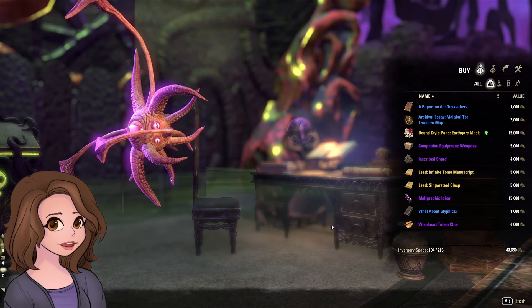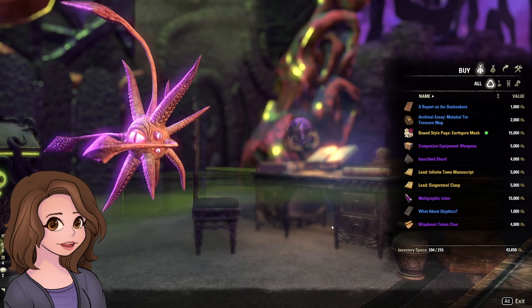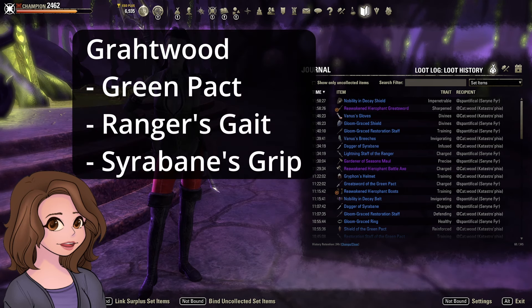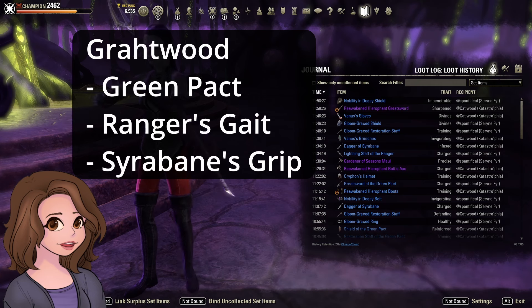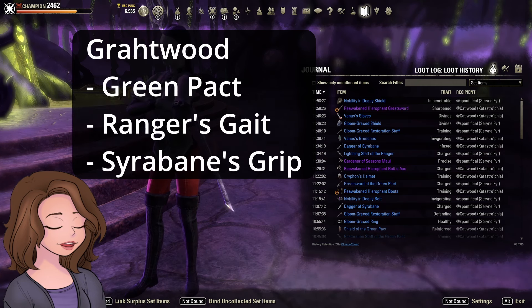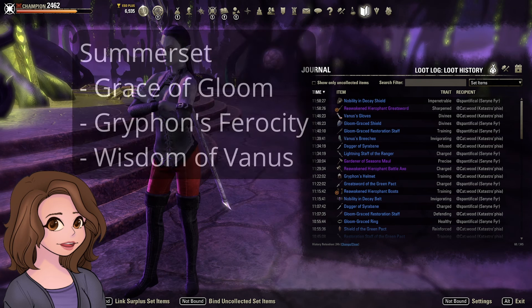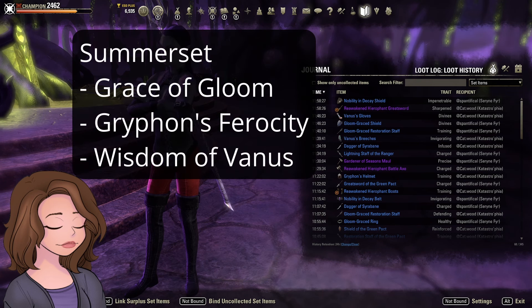We just finished a couple arcs of Infinite Archive, and it looks like this week our base game zone gear is dropping from Grotwood, which would include Green Pact, Ranger's Gate, and Cera Bane's Grip. And then our DLC zone gear is coming out of Summerset — that would be your Gloomgrace, your Griffon's Ferocity, and your Vanus set.